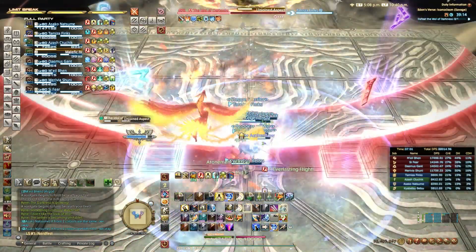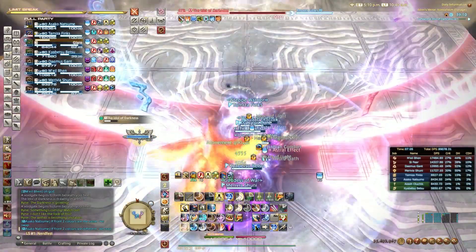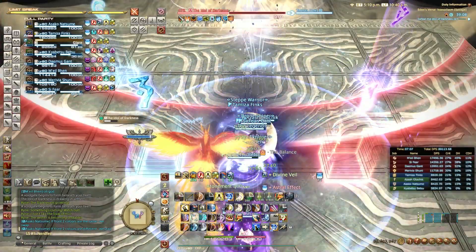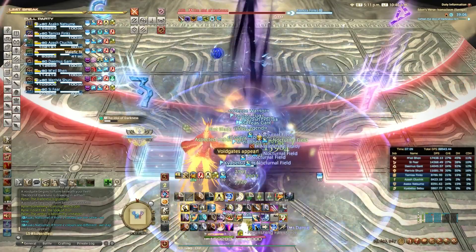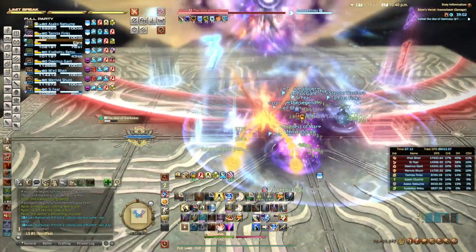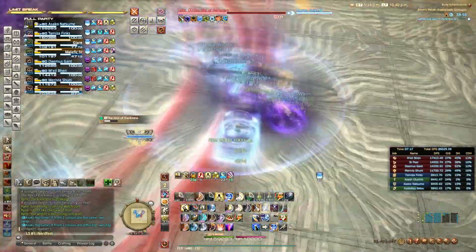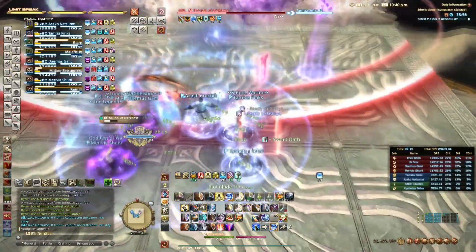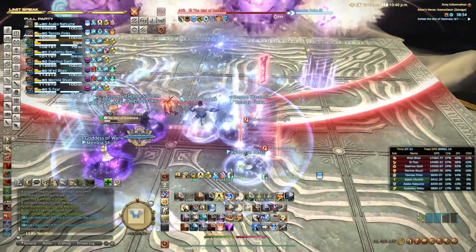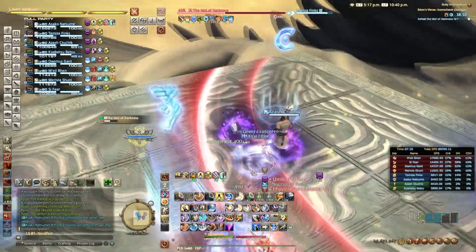Alright nerds, I'm back to show off an easy method of dealing with the portals that spawn in the later phase of Eden's Verse 7 Savage. Initially this mechanic seems extremely awkward, and trying to remember what colour you need to be hit with and on which tile seems to catch a lot of people out. But by the simple placement of two markers you will be able to remove all aspects of this mechanic and make it brain dead easy to perform each time.